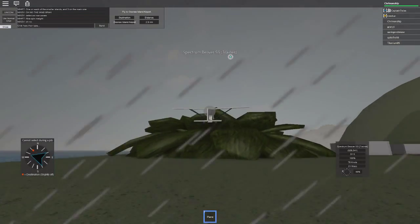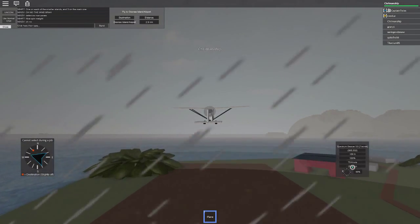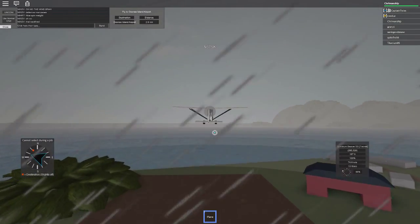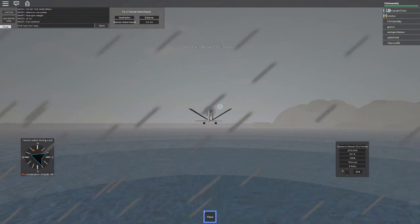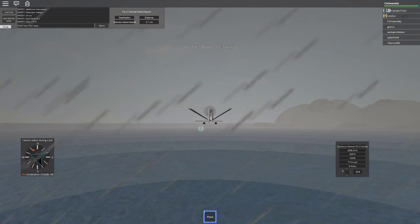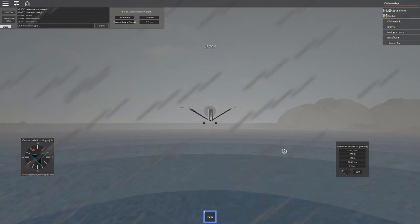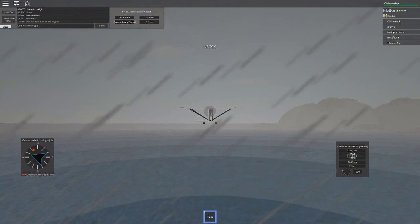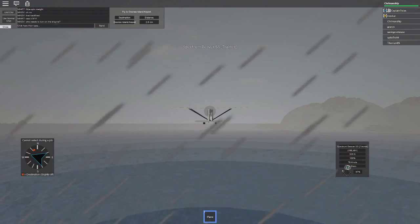So basically, to play this game, just start off going. Don't go up too high because then you'll stall out. The max speed looks like 75 to 80 knots - I'm pushing 77. So here is your altitude. Down here you also have your coordinates, plane name. This is your little compass.